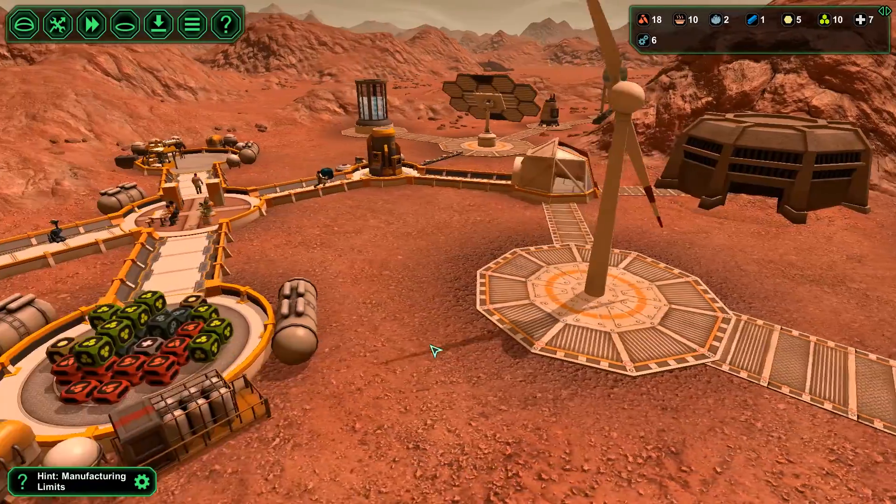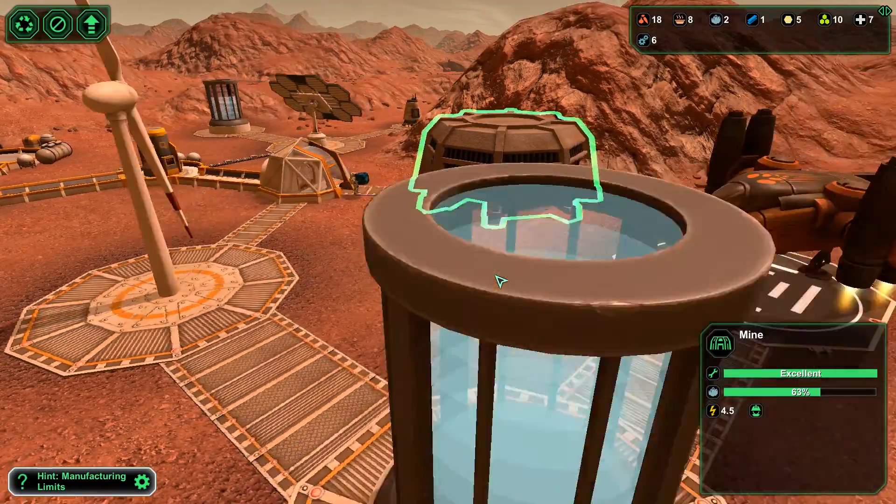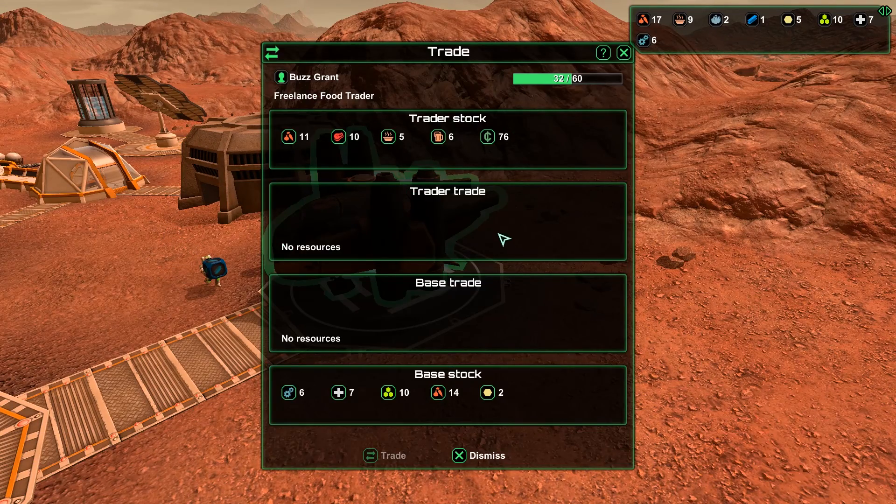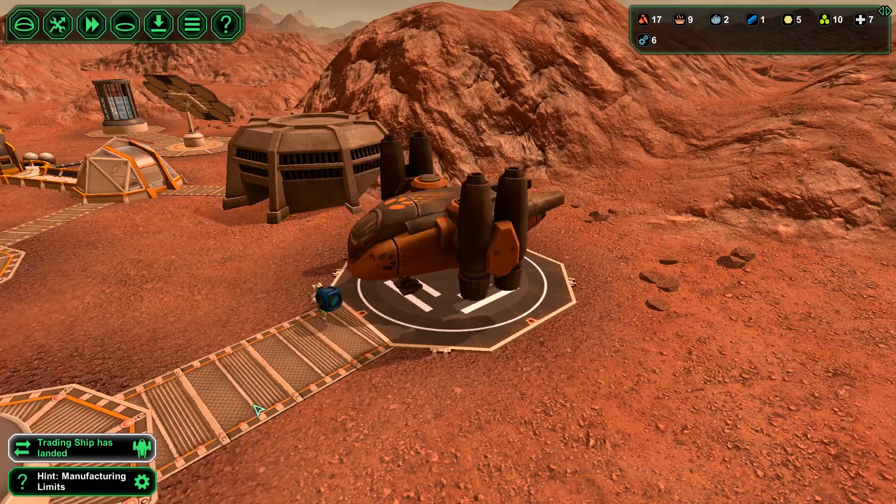I don't have enough metal to do that right away; it's going to take a little bit for them to make that many resources. This trader has nothing I want and I have nothing I want to sell, so you can leave.